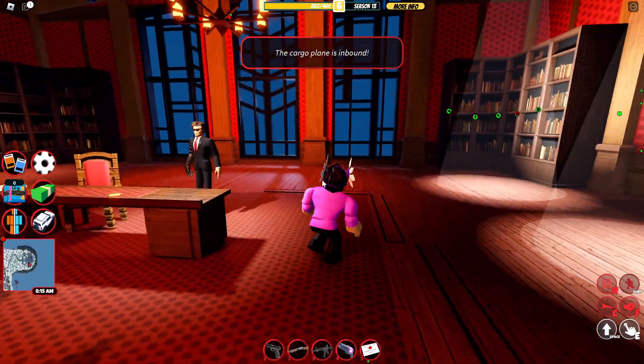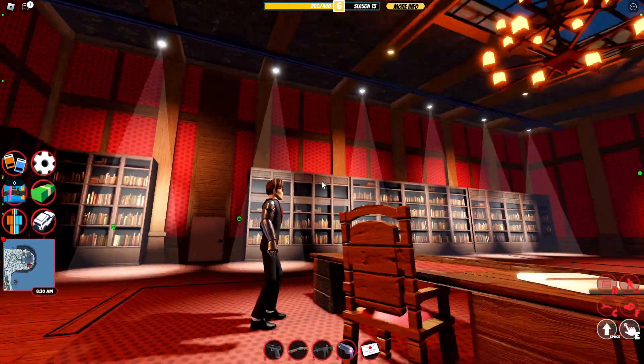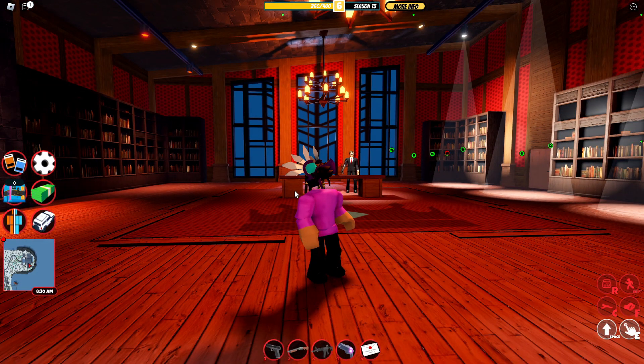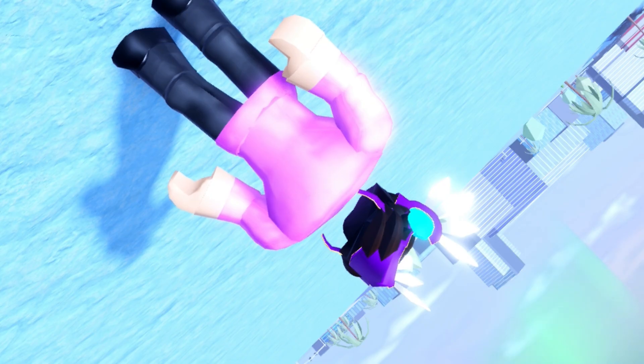This next one is quite interesting — if you don't attack the CEO, literally nothing will happen and that's how I got stuck in here last time. You have to attack him, or you'll end up getting trapped by the time the mansion closes.